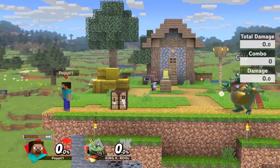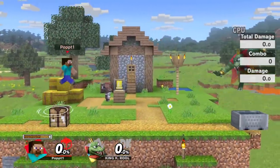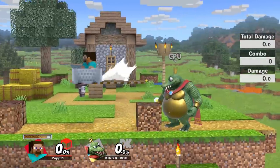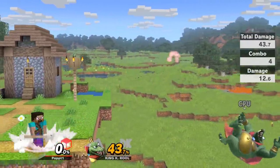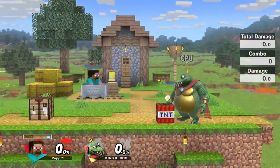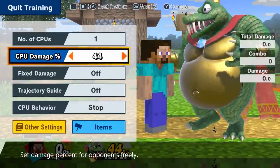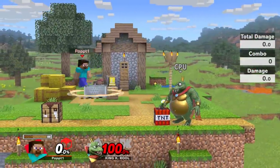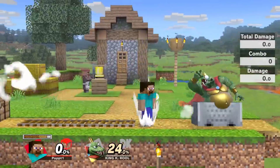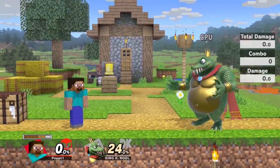The side B also gives an extra jump — so that helps with recovering or on stage you can use an extra side B to stall out your opponents. The cart can also bounce off blocks, and then you can come back and go the other way — a good mix-up to be tricky. You can also do a cool trick called the matrix: you put down a TNT, ride in the cart, and air dodge the explosion so you don't get hit at all. It's also really good in neutral for a dash-back — avoid their attack and come back in and hit them with the cart.